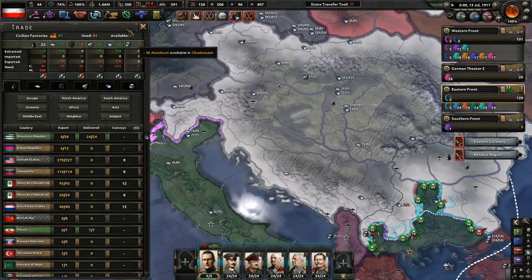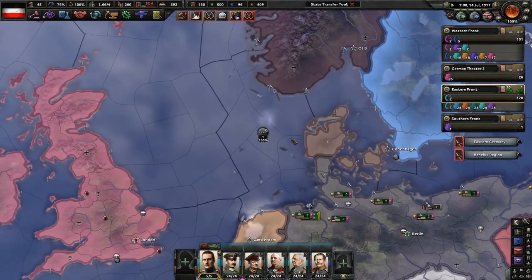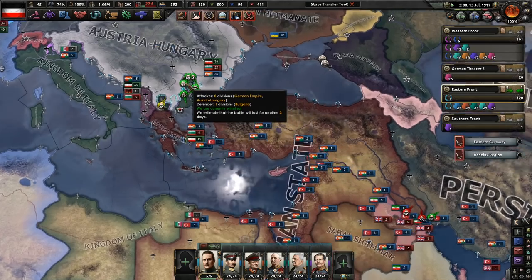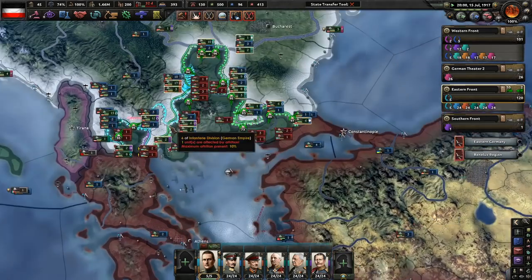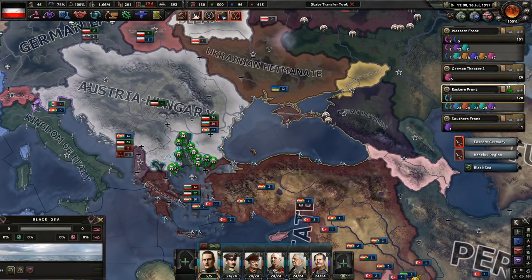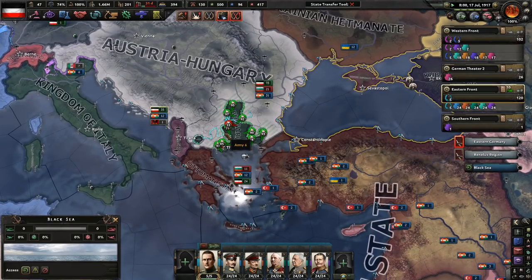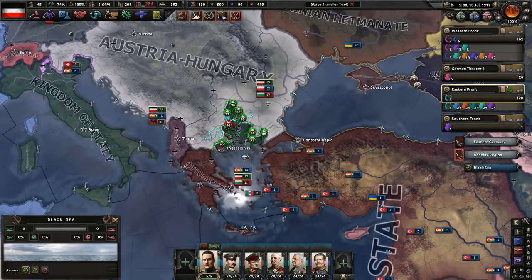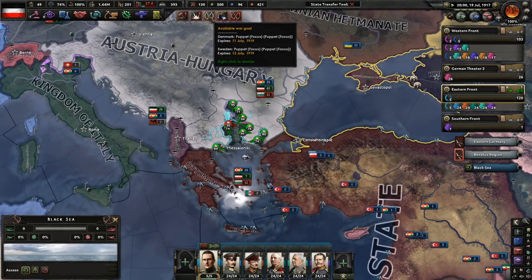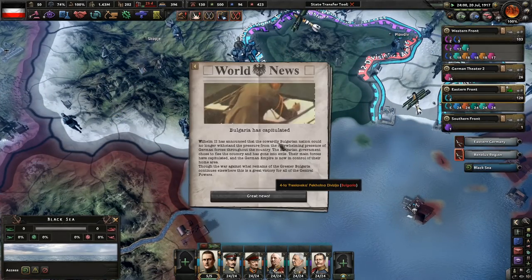Kuban — disappointing, I'd rather get resources from you guys. Portuguese right there — look at that, there's nothing they can do to stop us. The Ottomans and Austro-Hungarians are going to get a little larger — very nice. We have a war goal against Denmark and Sweden.